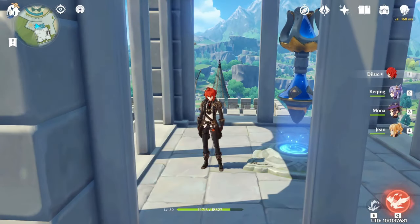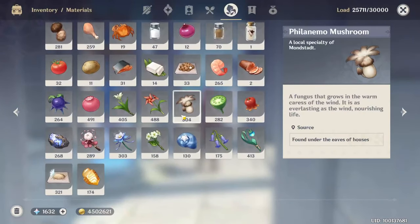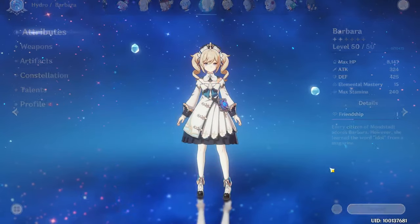Hello guys, and welcome back to my channel! In this video I will show you where to find the Philanemo mushroom. That mushroom is used by Mona, Klee, and Barbara as an ascension material.